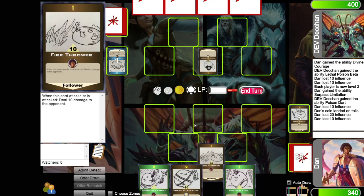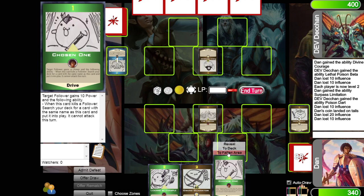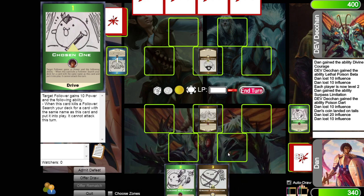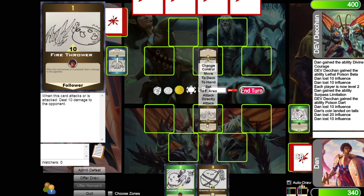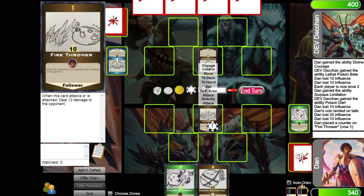So I can play fire thrower. When it attacks or is attacked, it deals 10 damage. I can use Chosen One: target follower gains 10 power, and if it kills a follower I search my deck for a card with the same name and put it into play. Chosen One on fire thrower gives him 10 power. We put a little counter on him marking that he's now at 20.